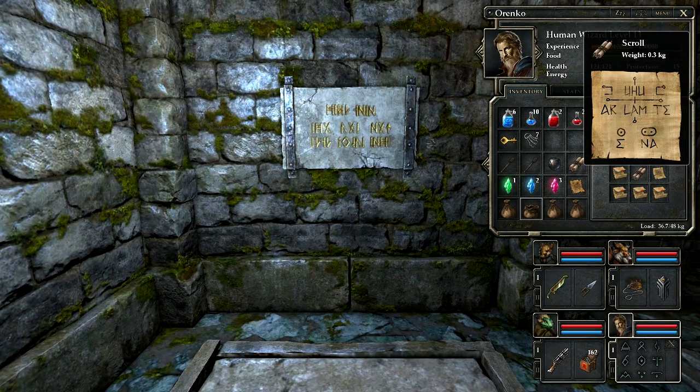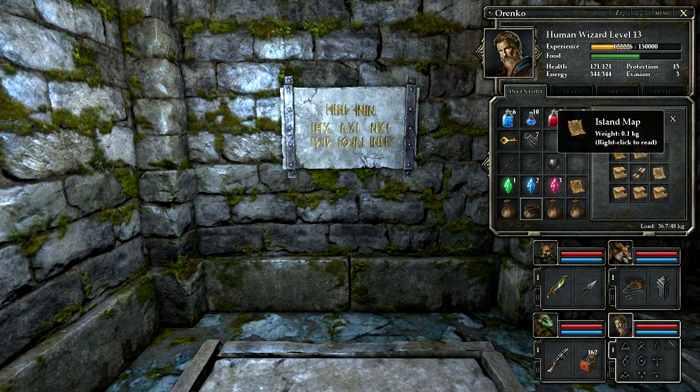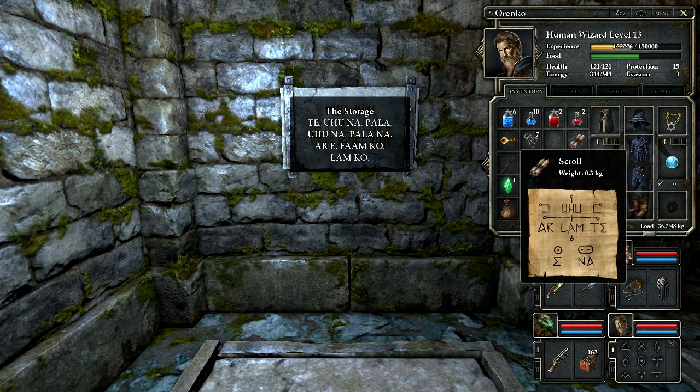So this is interesting. I did a little looking around because I don't like spoiling things for myself, but I wanted to research whether or not I'd eventually find a note explaining what 'pala' and 'fam' mean. This thing says 'te uhuna pala' - it's all stuff I've seen before. We previously solved that 'ko' means three, which we figured out because 'a' and 'na' mean one and two. I found that note in the Twig Root Forest where I understood every word except 'ko', and because of its location in the sentence it had to be a number.